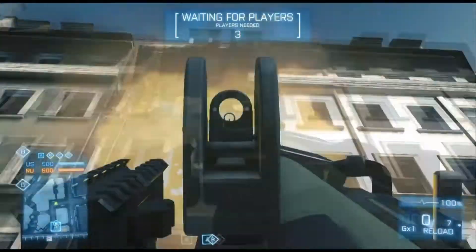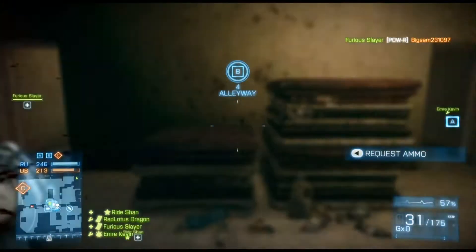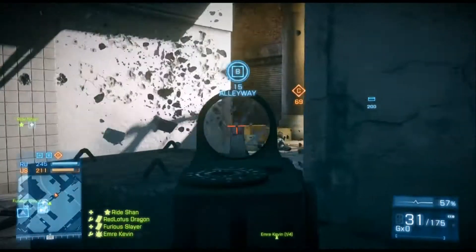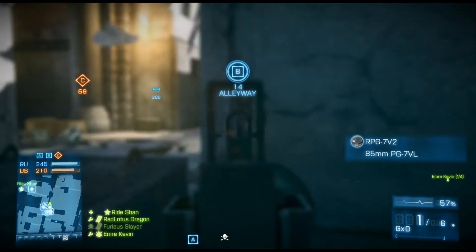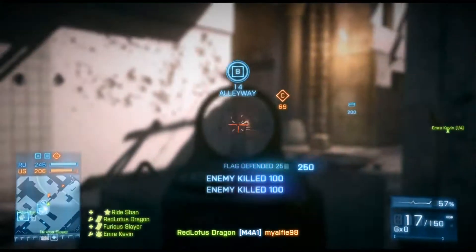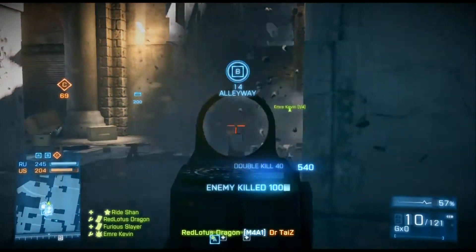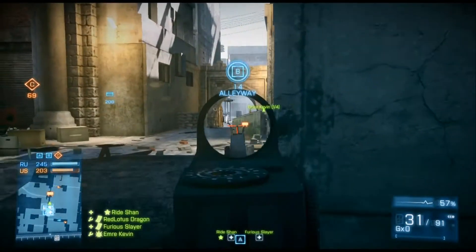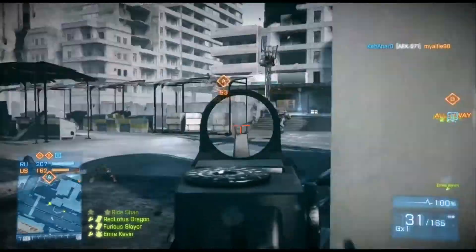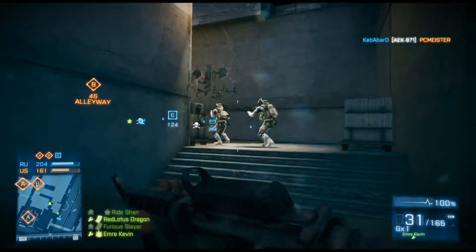Oh, I got revived by a random medic — what a miracle! Let's get into these blocks here to get some nice kills. There's one right there — took the RPG to the face. Got another one. Tips: shoot from the left shoulder or center chest for headshots, it helps out tremendously. You shouldn't spray too much — I know it's hard to avoid sometimes. There's two guys down there, going to be sneaky and let them pass.